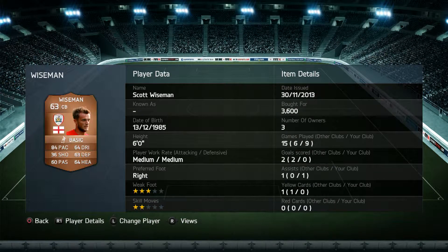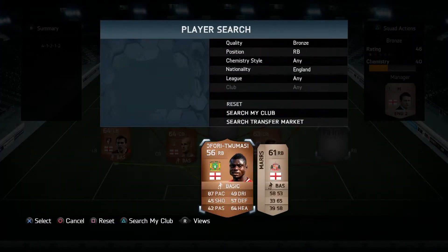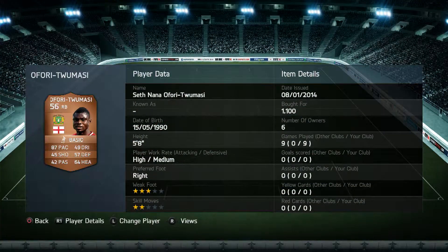His partner is Scott Wiseman. He's only six foot but he does have 84 pace, which is handy, and 60 passing, 64 dribbling, 63 defending, and 64 heading. The perfect accompaniment to Jones in my opinion.